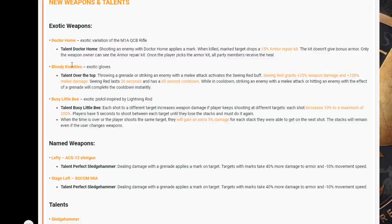That's an interesting mechanic we haven't seen in the game before — that's pretty cool. We've also got Bloody Knuckles, which are exotic gloves. Talent — Over the Top: throwing a grenade or striking an enemy with a melee attack activates the Seeing Red buff. Seeing Red grants 25 weapon damage and 100 melee damage, lasts 20 seconds with a 60-second cooldown. While on cooldown, striking an enemy with melee or hitting an enemy with a grenade will complete the cooldown instantly. I'm not overly keen on that one if I'm being honest.